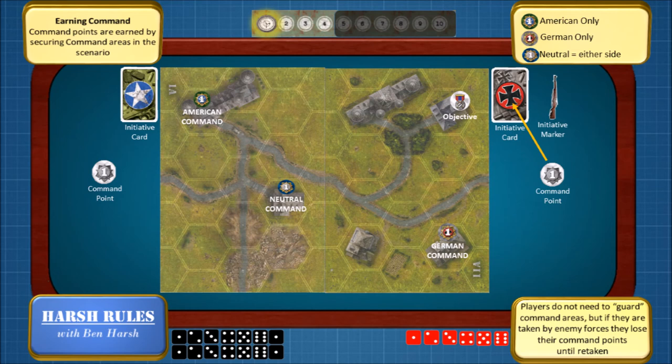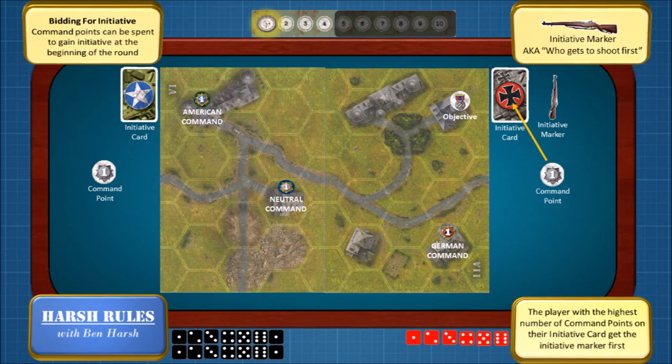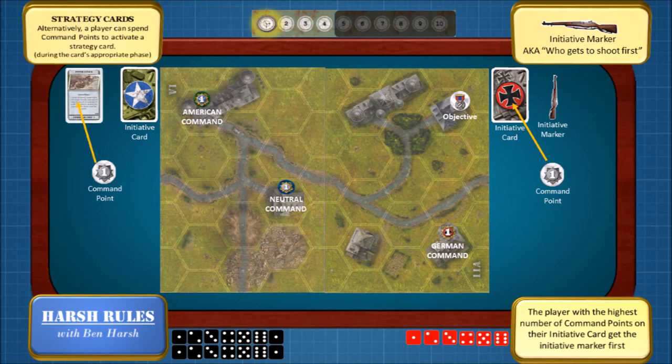Initiative points are important for two reasons. First, you can use them to gain the initiative by placing them on your initiative card. The player with the most initiative points on their initiative card gets control of the initiative marker at the beginning of every round. Obviously, there's a tactical advantage to being able to shoot first. Command points can also be used to activate strategy cards.